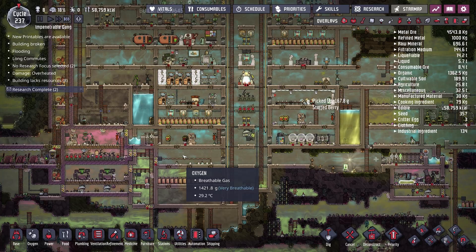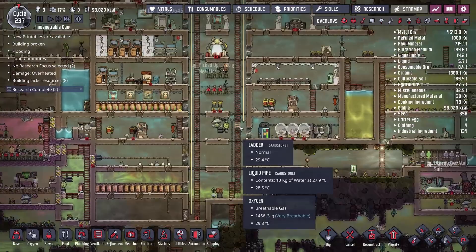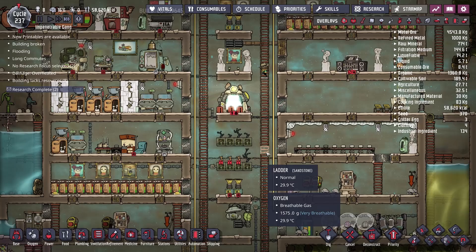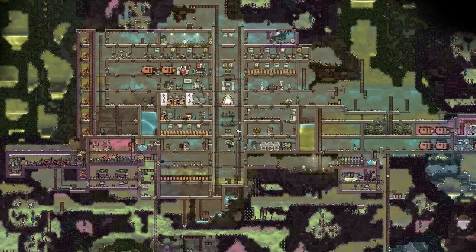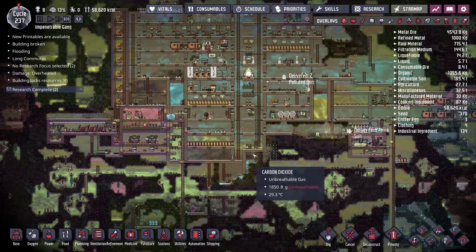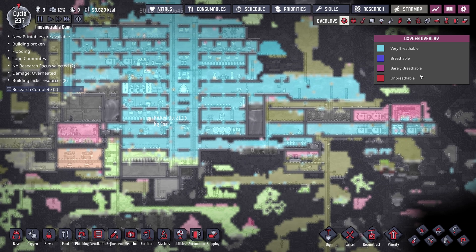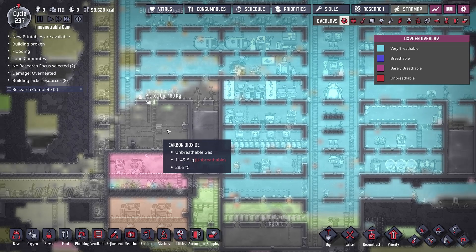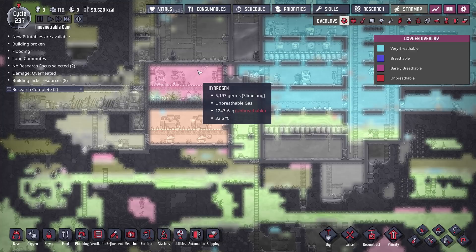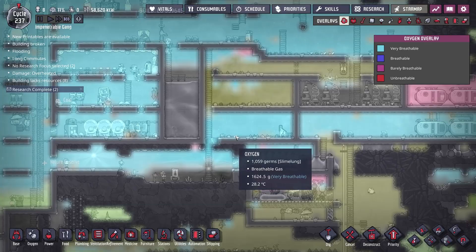I've added a couple of mods to the game since the last episode - mostly quality of life mods. One you may have noticed already: it allows me to zoom out further than normal without having to click Alt+S. Previously you could only zoom out about this far before the game didn't allow it. Now I can just zoom in and out as I like. I've also added a mod that revamps the gas overlay so we can now more clearly see what gases are where.